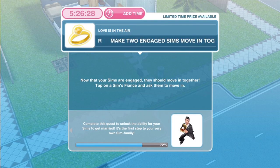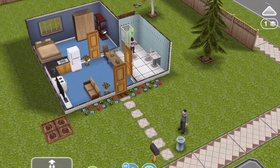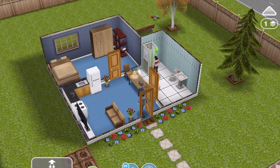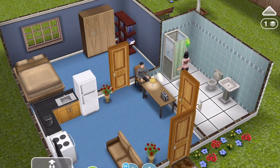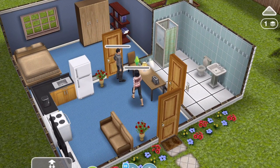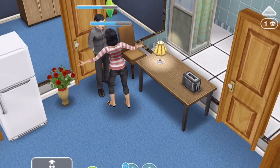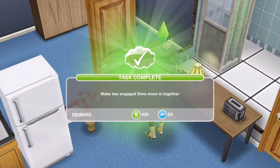The next thing that we need to do is to make two engaged Sims move in together. Now that your Sims are engaged they should move in together — tap on your Sim's fiancé and ask them to move in. Whichever house you are in when you do the asking, that is the house that everyone will move into. So make sure you're at the house that you want. We are at Aria's house, so have Aria selected, click on Ezra and ask to move in for four seconds. New relationship status: Aria and Ezra moved in together. Task complete.